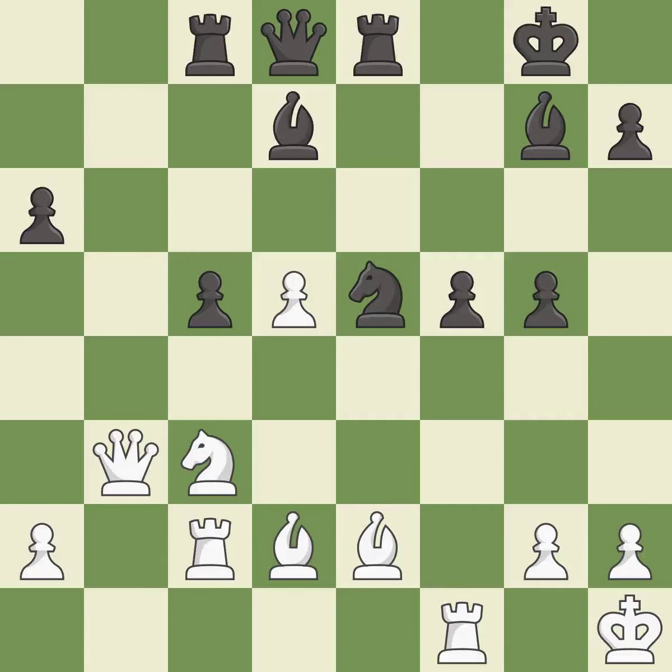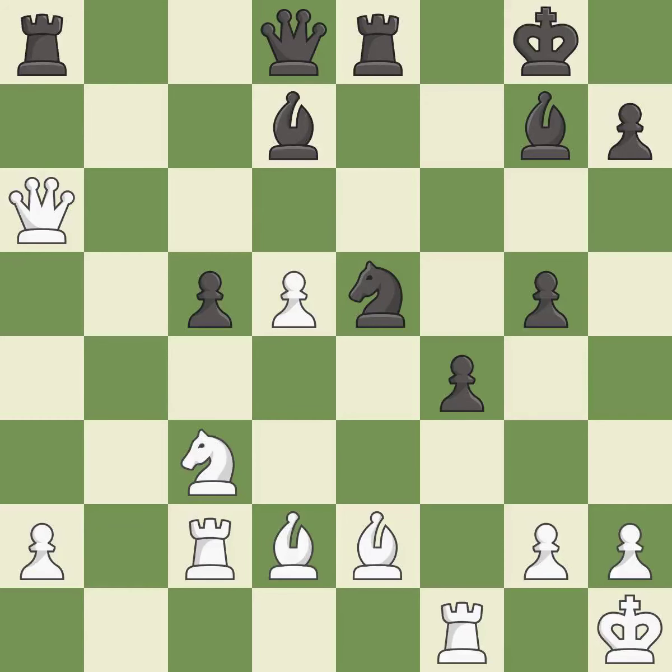Takes back — it is excellent. This overlooks an opportunity to connect rooks — it is a mistake. Right on target — it is best. That pawn was free for the taking. This threatens to take an open file with a rook — it is good. This wins a tempo by threatening a queen and forcing it to move away — it is best.